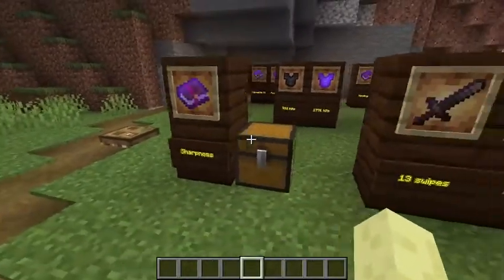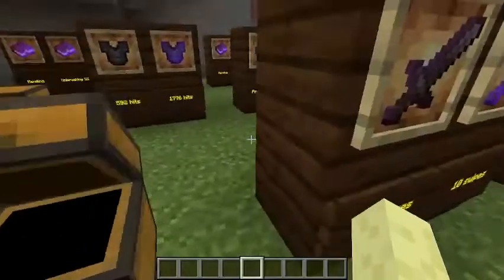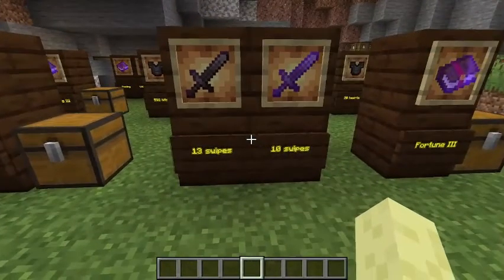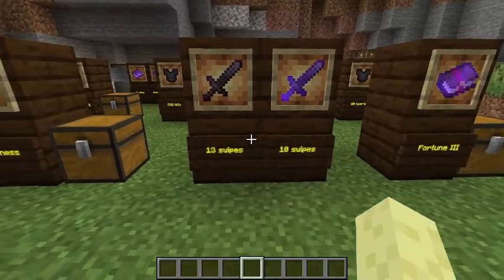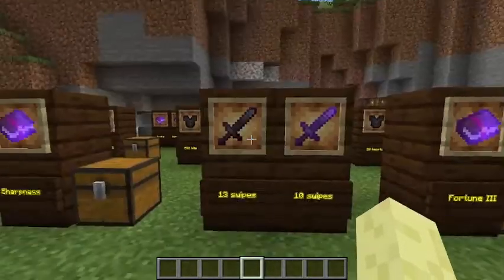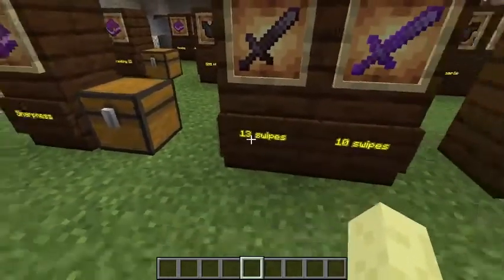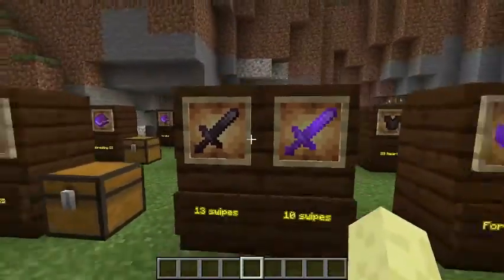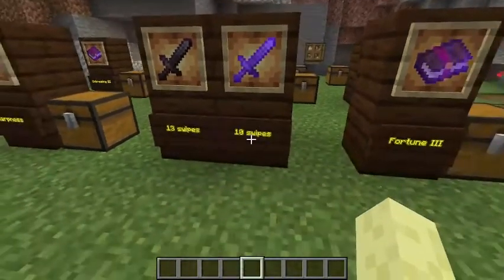Now this is Sharpness 5. Sharpness 5 just goes on swords and with it you have a stronger attack damage when you attack stuff. Basically what I did here is I went to a Ravager and killed it, seeing how many swipes of my sword it took. With a netherite sword it took 13 swipes, but with Sharpness 5 on it it only took 10.